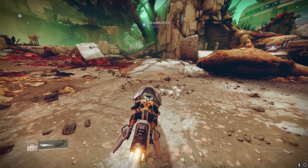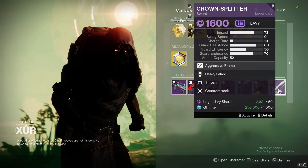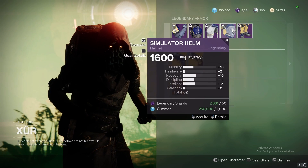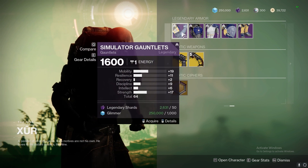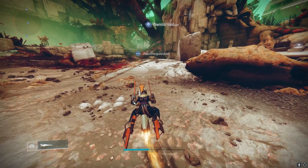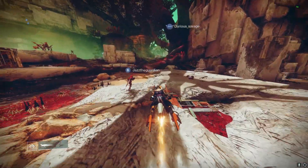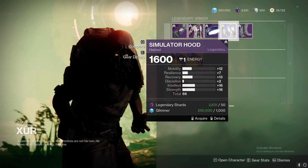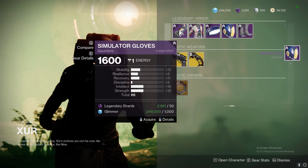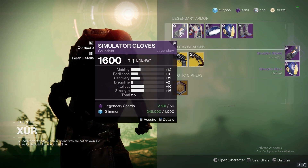Let's see what he has for the Titan. I don't have good armor for my Titan so I might as well pick some of this up. And let's see what's on the Warlock — definitely grabbing that, and definitely grabbing that.